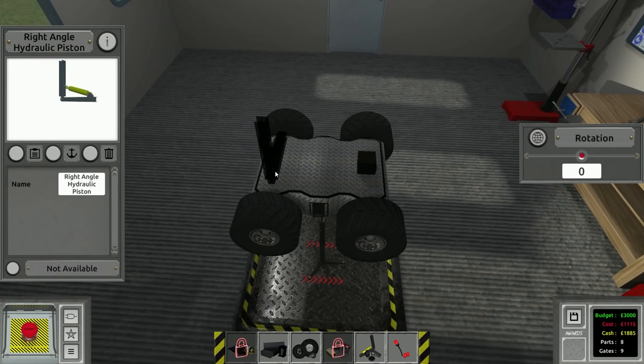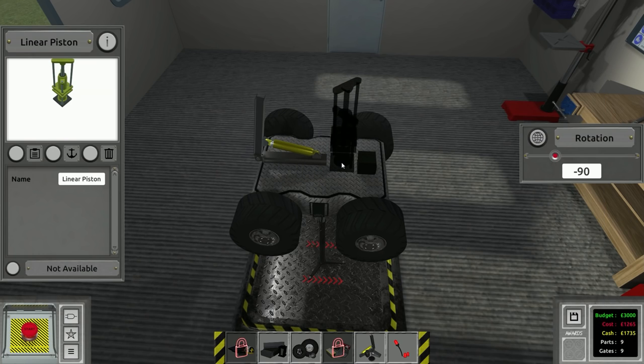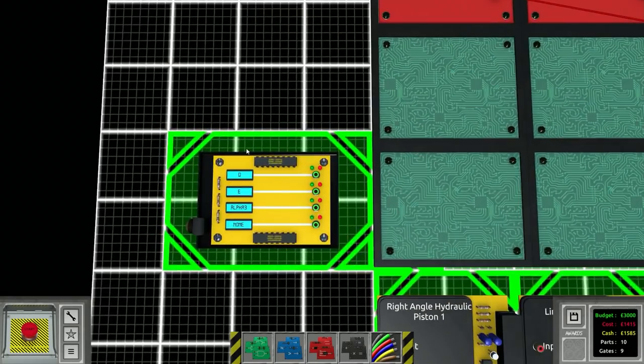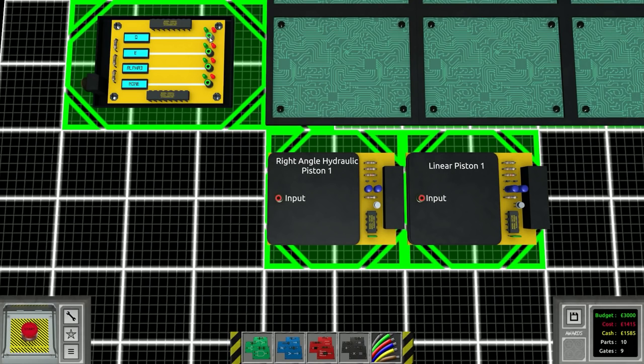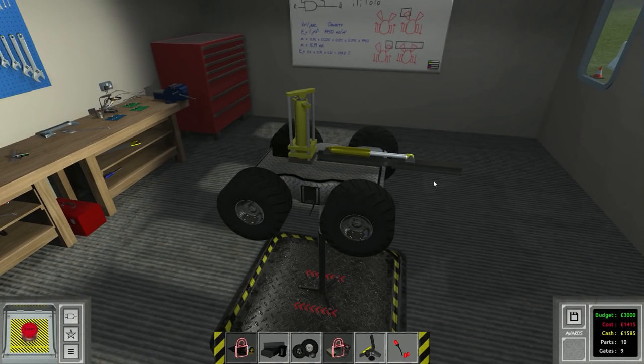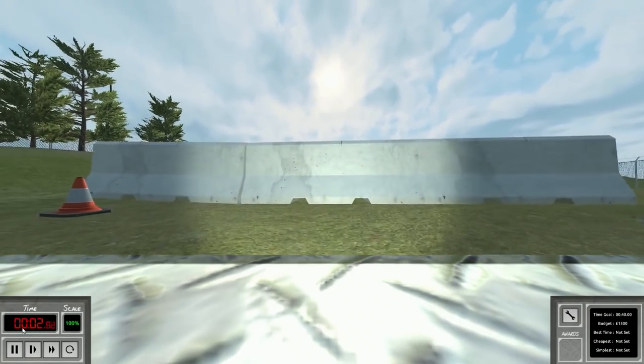Now we have this really simple remote control car and we can actually apply the hydraulics to it. We've got two types: the 90-degree hydraulic and the linear piston. In the circuit board we hook these up to a couple of hotkeys — one to E and one to Q. You can see now they actually work: this one extends that way and this one pushes that way. They are very bulky but they do their job. My original idea to beat this level was to use something like this — lean it up against the wall, press the button, and push us over — but that didn't really work.